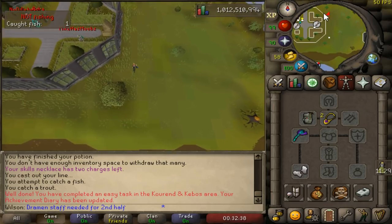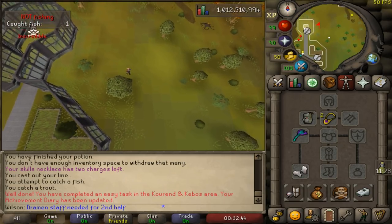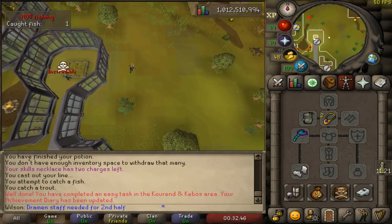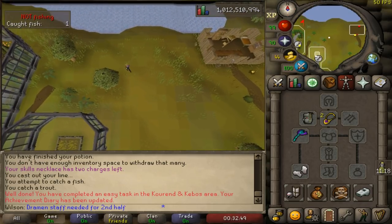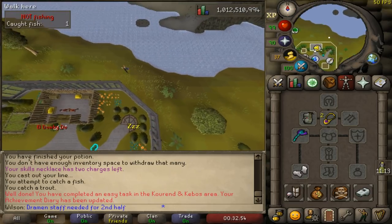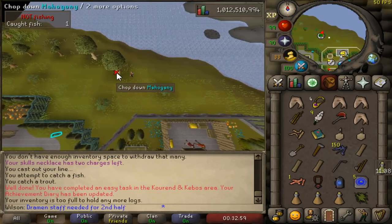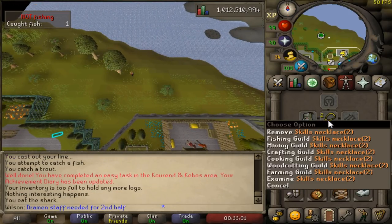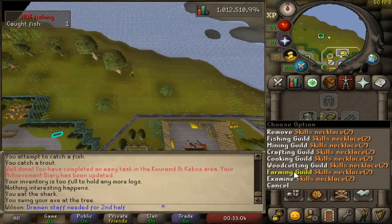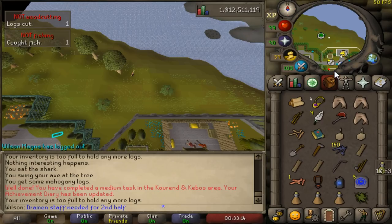We're going to go north of the Farming Guild to where you have to chop the Mahogany Tree. Chop the Mahogany Tree, make sure you have space. Right-click your Amulet to teleport. When you see in your chat that you've gained XP, teleport to the Farming Guild and then run south.